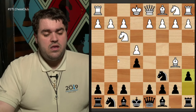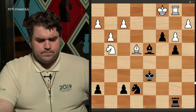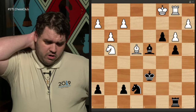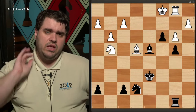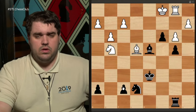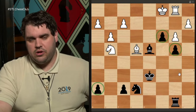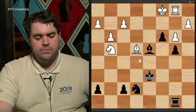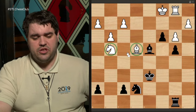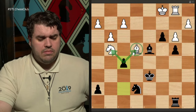Pawns are also really good at forks. Pawn forks are simple but easy to overlook because we don't often think about pawns tactically — we think more strategically about structure: what color is it on, is it connected or not. But when two of your opponent's pieces are near each other, you'll sometimes have the opportunity for a really nice pawn fork, so keep that in mind as a tactical resource.